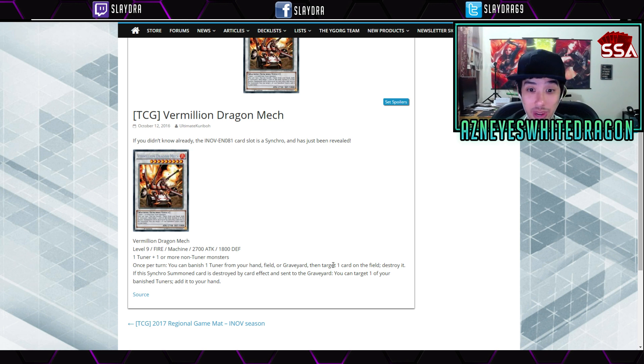It targets a card and destroys it rather than banishing, and Trish doesn't target, which makes Trish so much better. Let me know what deck can make use of this that can't use Trish — most level nine synchro decks don't need it. With stuff like the Lawnmowing Next Door coming out, most people will have access to easy plus-two level fours. It's just not the best card, but let me know if you think any deck can really make great use of it.